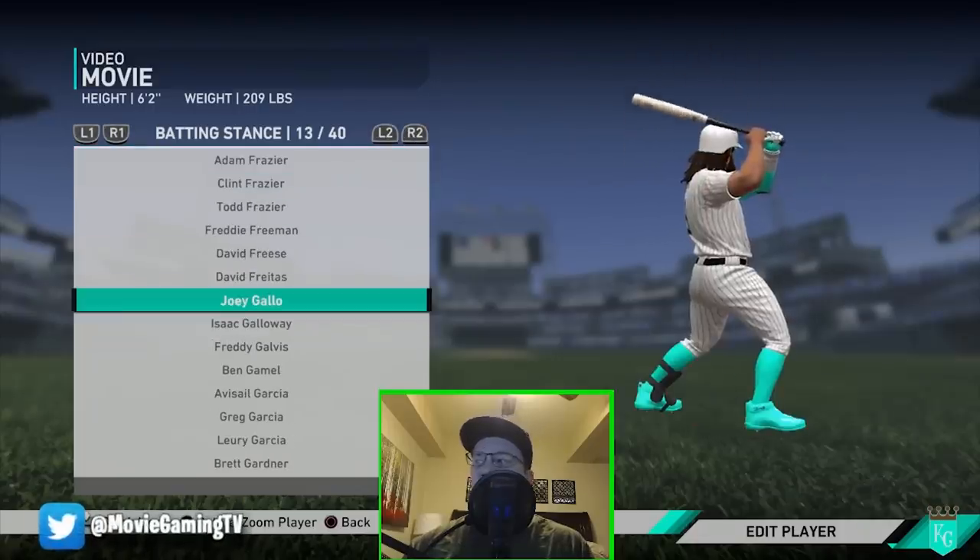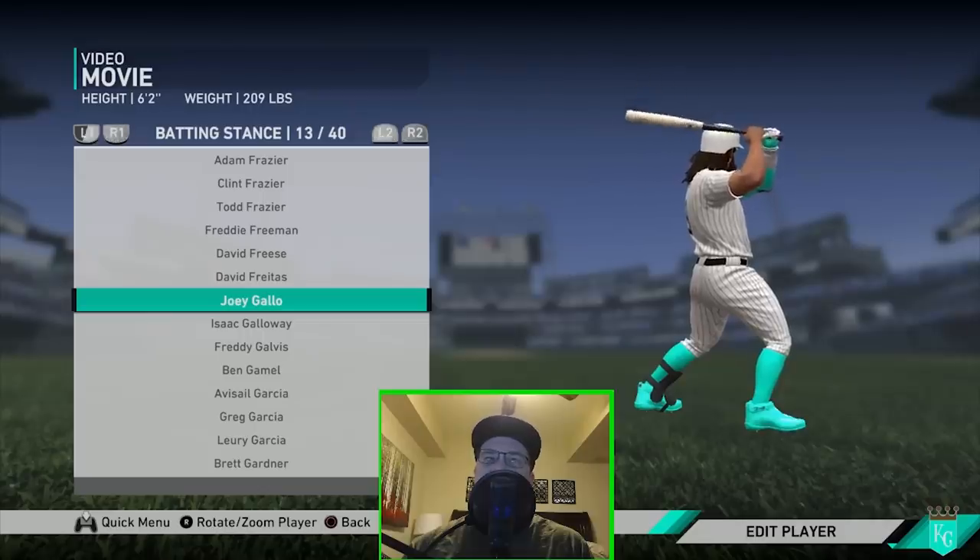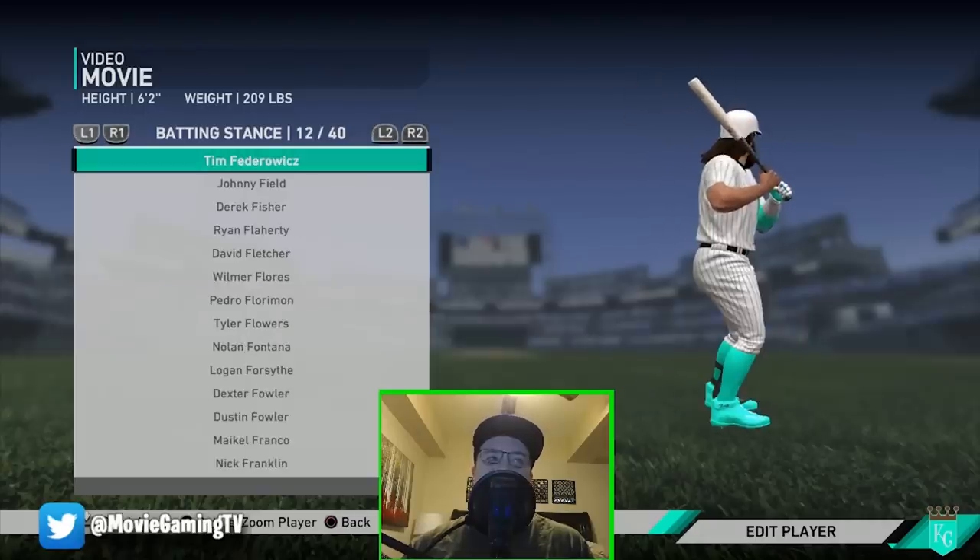Ryan Schimpf is another really good slap type of swing as well — definitely worth checking out. Now if you're playing Road to the Show and want more of a power swing that's longer, I would definitely suggest Joey Gallo. He's got that big, dramatically open stance — that'll get you a lot of power generated. It's a real smooth swing.